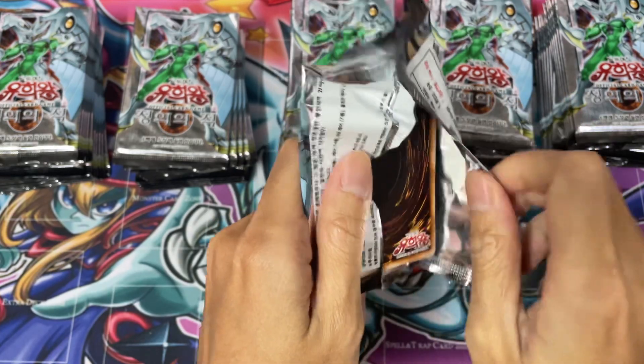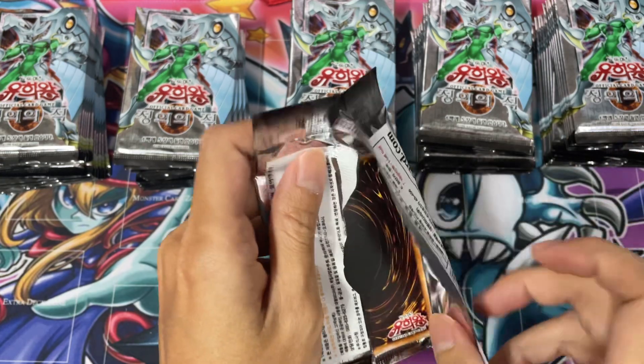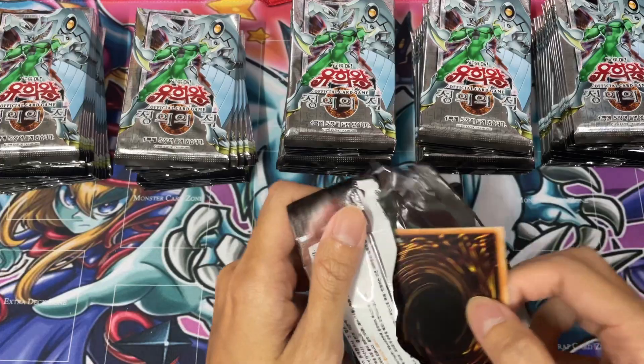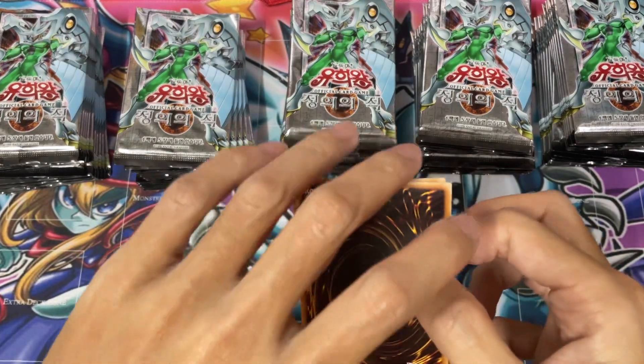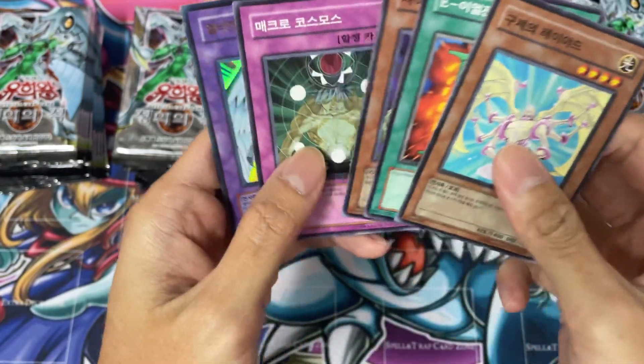Another Elemental Hero set that I feel is very interesting to collect. However, one card really stood out to me in this set when I look at the card list, and it's actually a rare card — it's Baby Harpy's Pet Dragon. Wow, right out of the bat, this is an Elemental Hero Shining Phoenix Enforcer, Ultimate Rare.